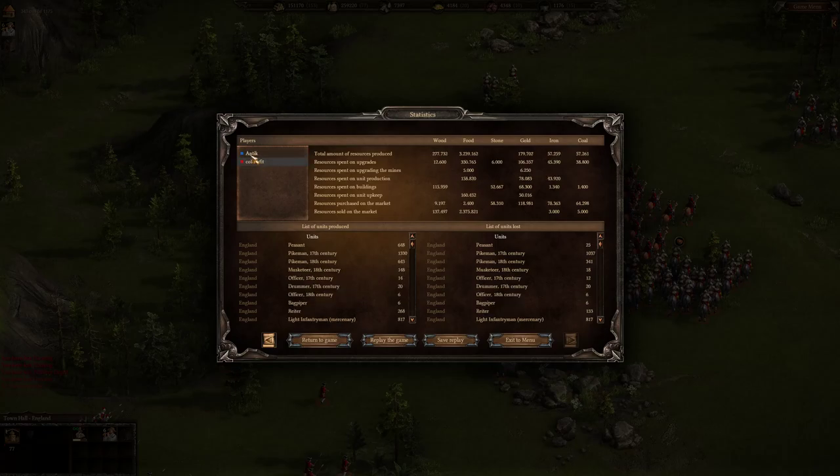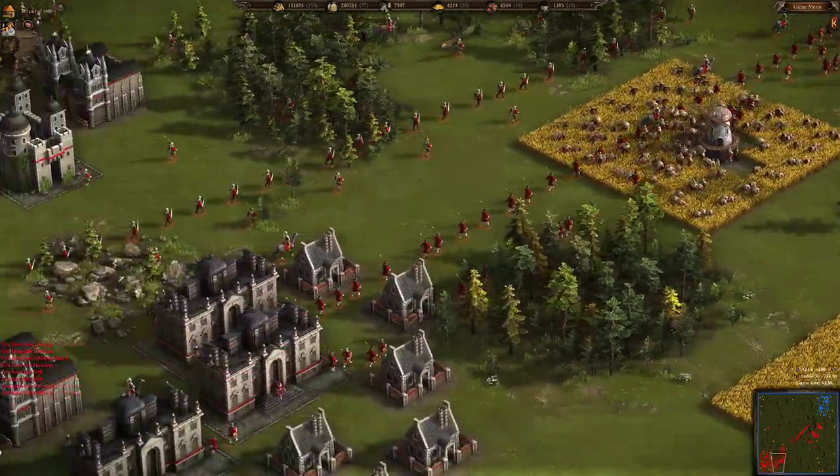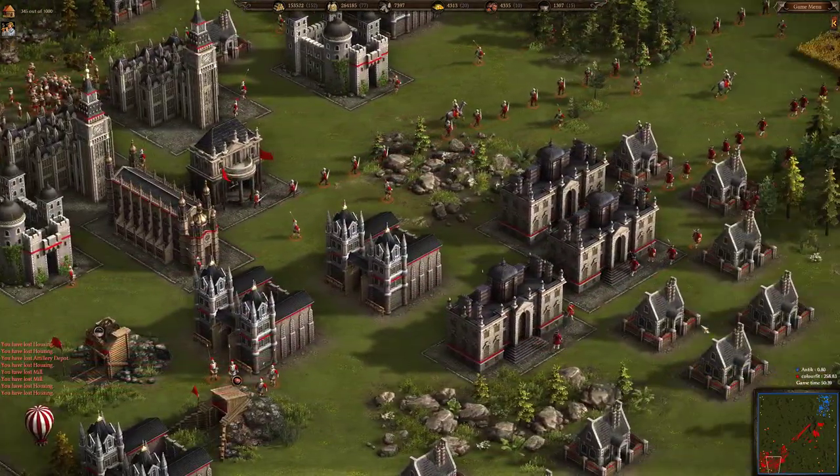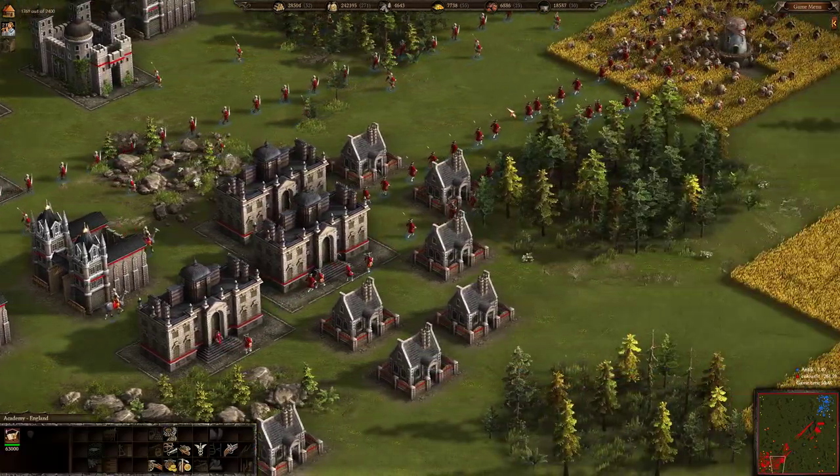It was a very nice replay. Let's check the final statistics: Color Feed has 178,000 gold and Antique has 139,000 — not drastically different. But for food production, Color Feed has over 3 million food while Antique has just 1.2 million — more than twice less. That's why Color Feed was able to advance his economy in time and use his units very smartly.